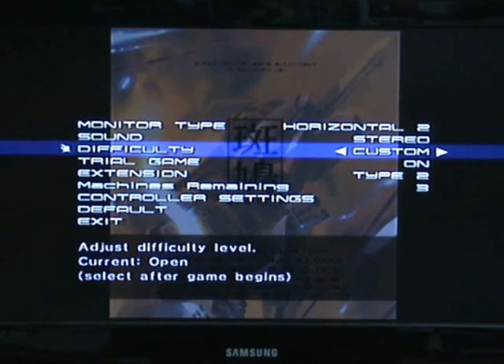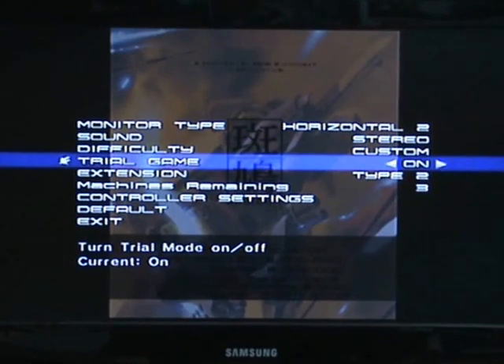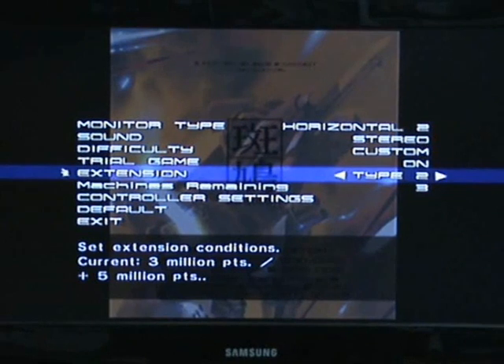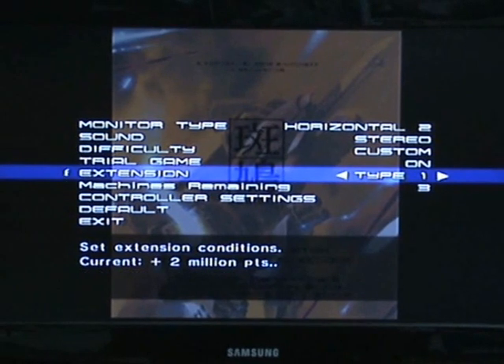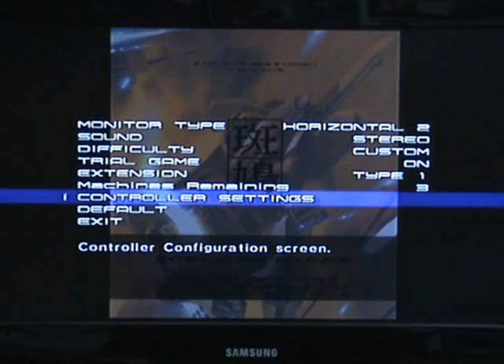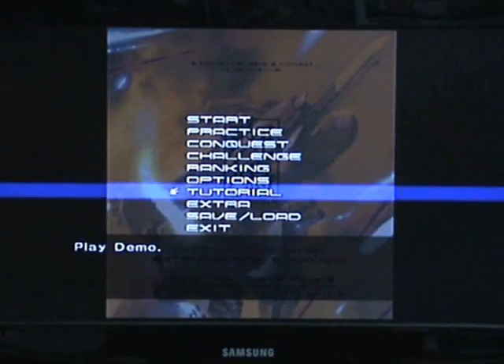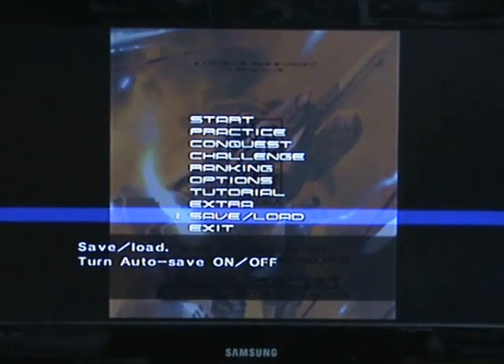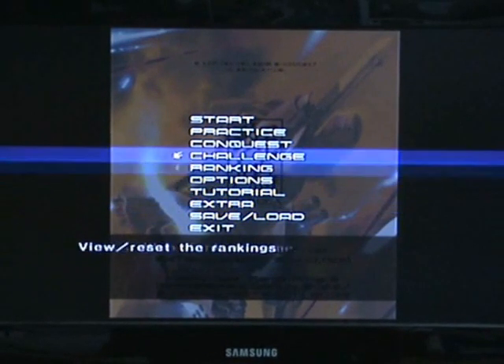You've also got the sound, where you can choose the sound obviously. Game difficulty - that's on custom and I'll explain that when I go into the game. Trial games for the arcade mode. Extension is basically - it's set to 3 million points for your first extra life, then every 5 million after that, basically meaning when you get extra lives. Machines for mainings, how many you actually start with. Controller settings, you can customise the controllers. Tutorials, obviously a tutorial. Extras, things like sound tests and stuff like that. Save load - obviously you can save the game, load the game and set the auto save.